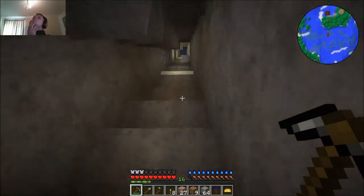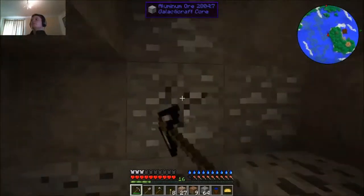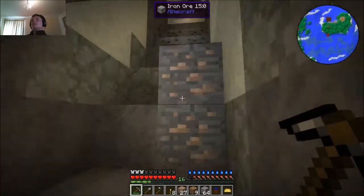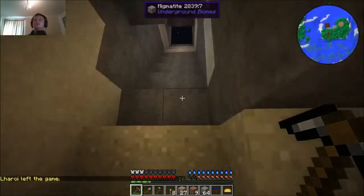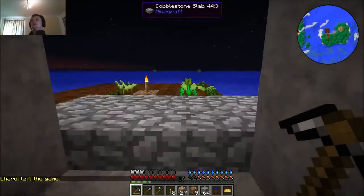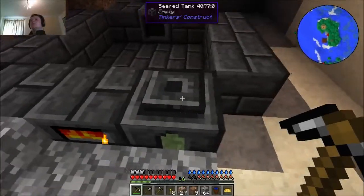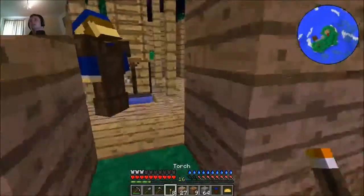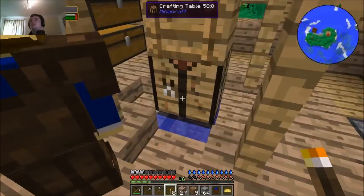Smeltery is up. In order to transport lava, that's the tricky bit — you have to use clay buckets. But clay buckets aren't very good, and they break as soon as you've transported a single block. I have no idea where any lava is. You also need to cook them. Yes, but I've already cooked one — it's just there. Clay bucket, Iguana Tweaks.